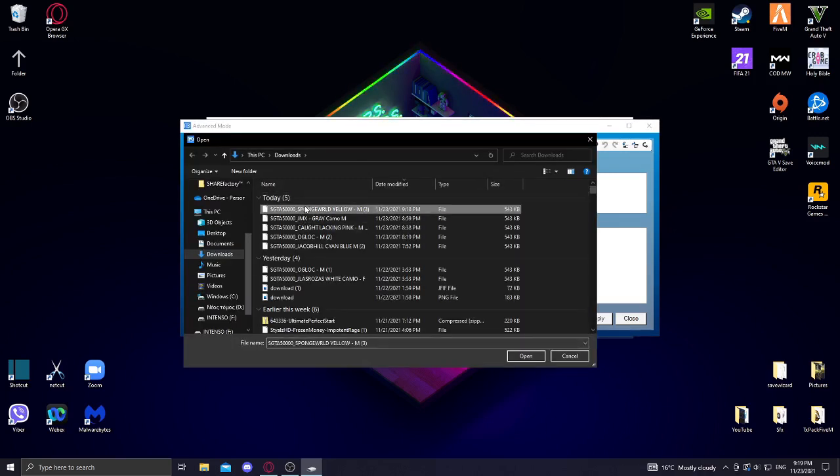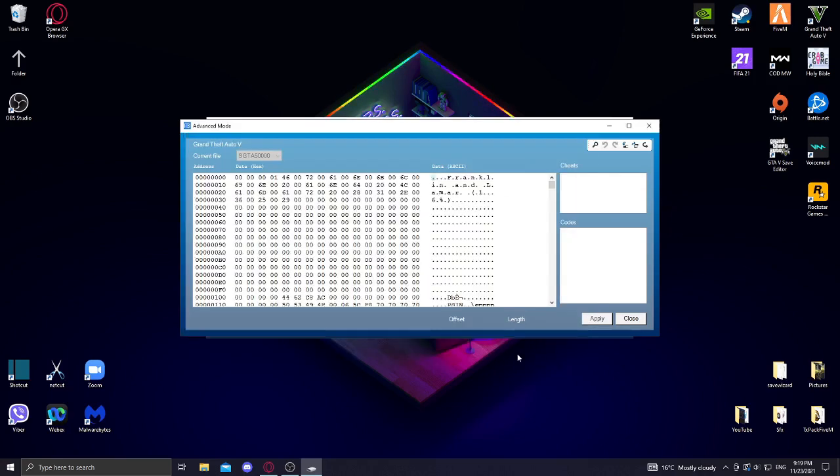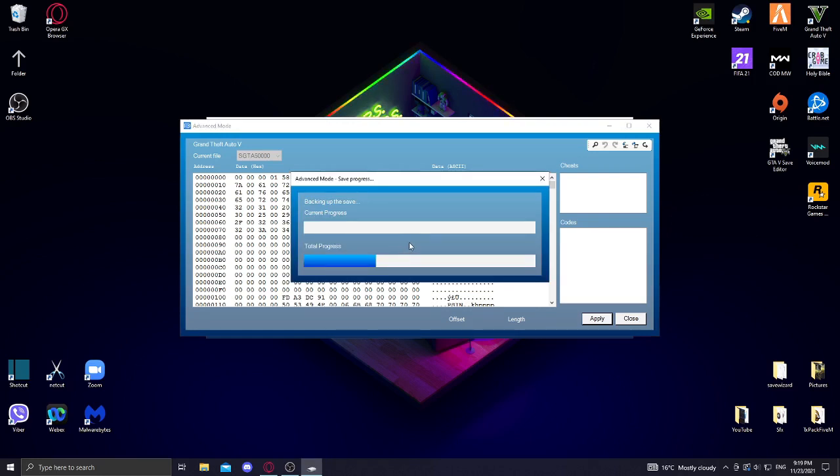Once you're here, you need to press on import file and just import the file that you just downloaded. I'm gonna be importing the green outfit file. Then just click on apply and wait for it to load again.